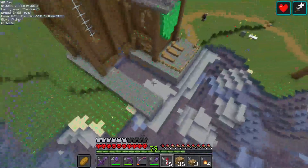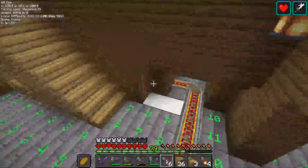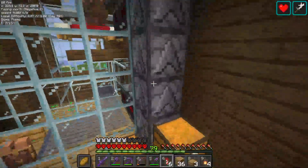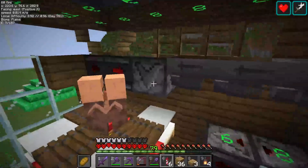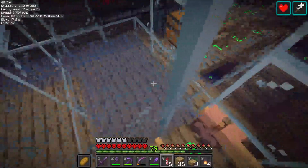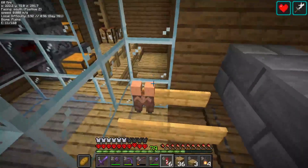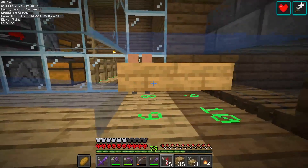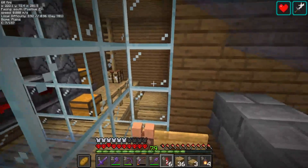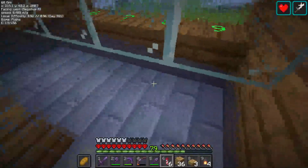Got a dock for boats to pick up a villager and a railway to pick up a villager. And this is how it works: I have this chute thing — they bring up bread and it drops off here, they pick up bread, they breed, drop a baby, baby ends up here. I have signs here with water, so when the babies grow up — they're one block tall so they're not in the water — but when they become an adult, they become two blocks tall, which makes them go into the water, which gets them drowning so they want to swim up, which brings them this way, which sets all the villagers here.